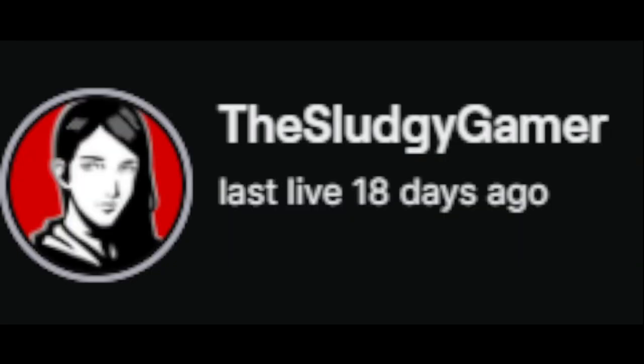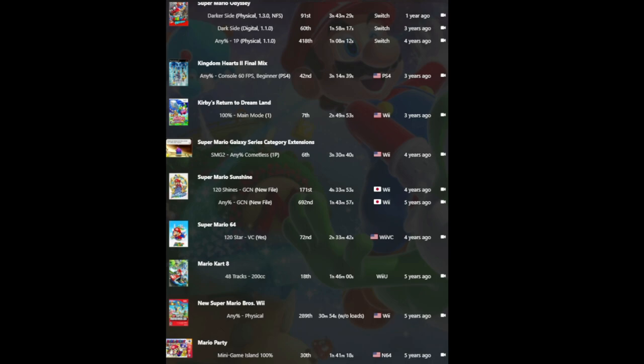Valu's run had its highs and lows, proving that there was definitely time to save. Enter the Sludgy Gamer, a runner who has solid experience in various Nintendo games. On July 23, 2016, Sludgy beat Valu by 11 seconds with a time of 2 hours, 31 minutes, and 8 seconds.